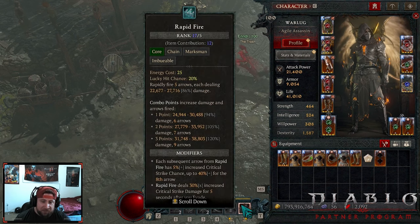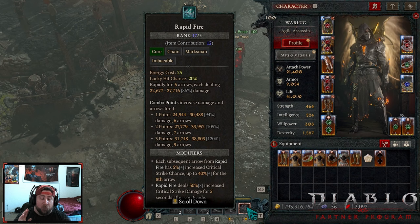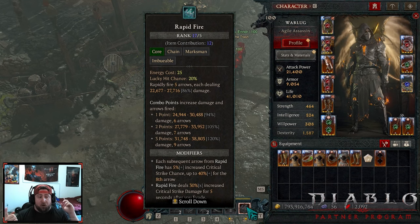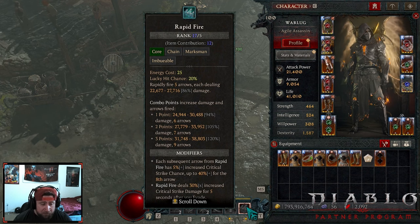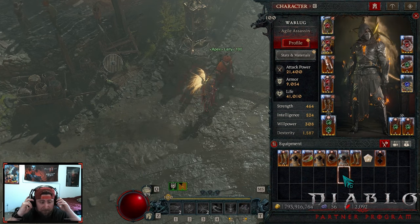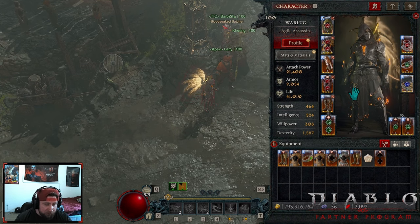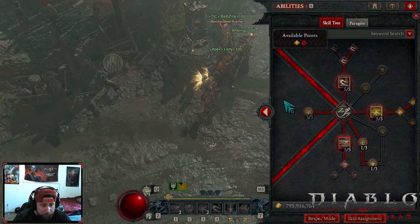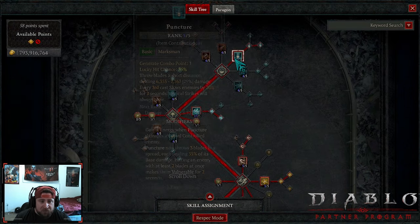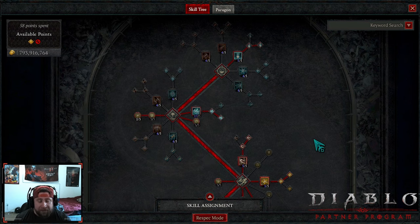I've been doing a few runs and testing out the Pit, which is amazing by the way. Now we're going to go through Rapid Fire — I'm going to do a build showcase covering all the skills, gear, paragon, and all that stuff, because there are a few breakpoints that you need. My gear is only level 8 right now but I've been having so much fun with this build, and there's secret tech on how to use it. Let's go into the skills real quick.